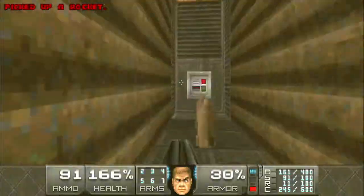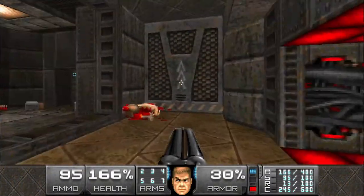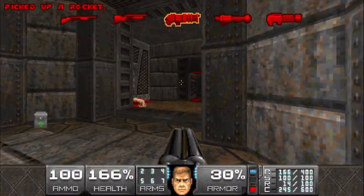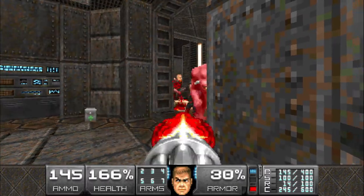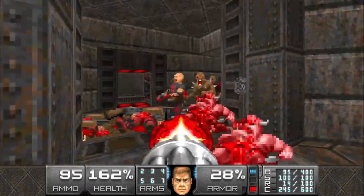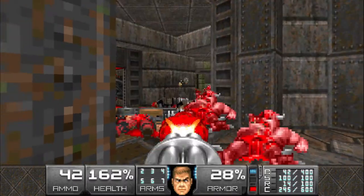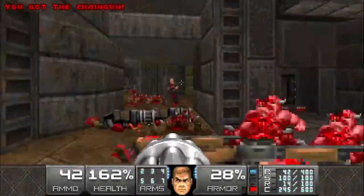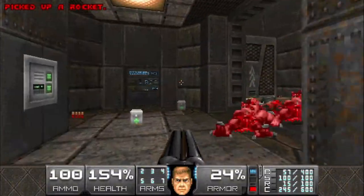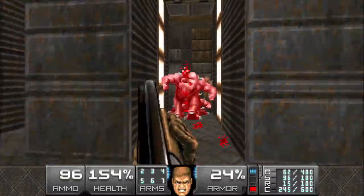We're gonna hit this switch right here - that's gonna open up some bars. Going into that room it's gonna spawn a lot of hit scanners that are gonna come through this door and from over here, as well as some pinkies and spectres, so get ready to take them out. That should be all of them, so we can hit this switch here which is going to open up a wall. Get ready for some imps and pinkies.